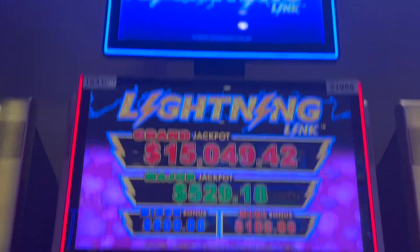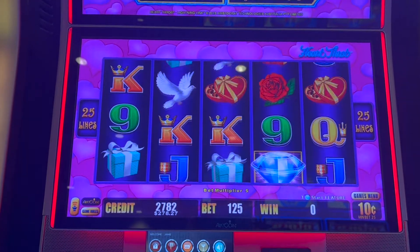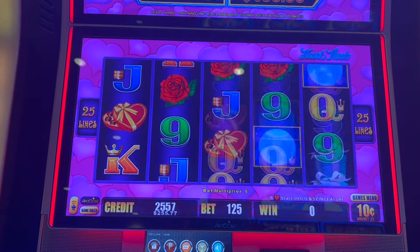Alright, we are going to play the Lightning Link Heartthrob game. It is a 10-cent denom. We're going to bet $12.50. Let's see if we can get to bonus. We need three of the moons or six numbers.